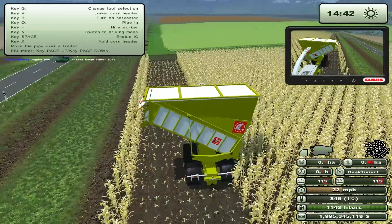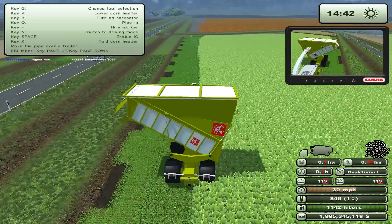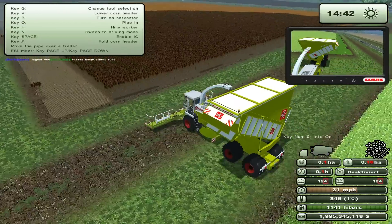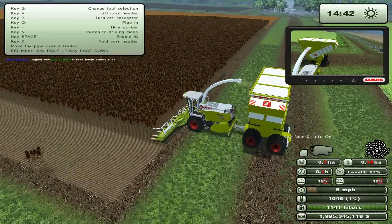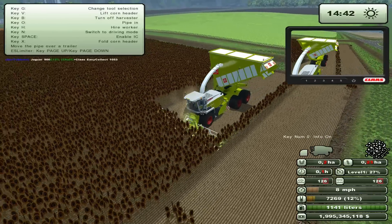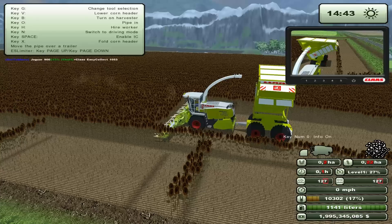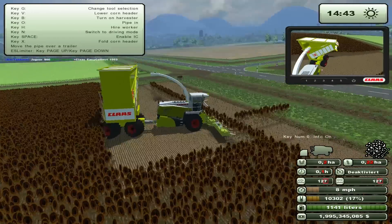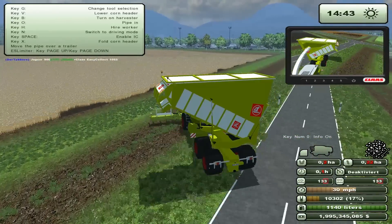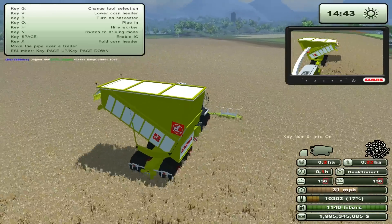So this is not for corn even though it does say corn — that's a relatively minor thing, very easy to fix in the XML if you so desire. Now let's try this — look at that, working like a champ. Well, that's exciting. So basically this machine — I'm going to make a presumption here — this is modeled on the corn head and was just changed to accept the different crop, but the corn head is going to work just fine.